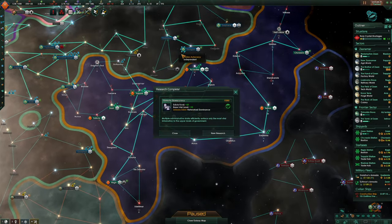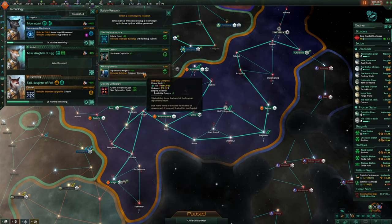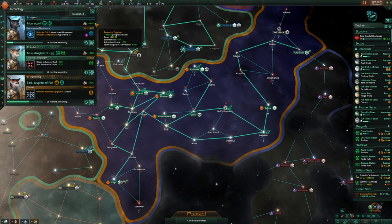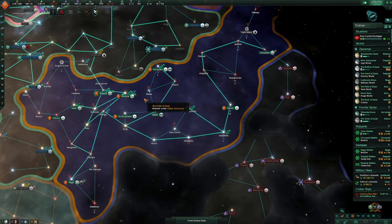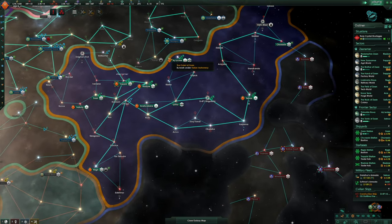We've got research complete again. Embassy Complex, Orbital Filing System, War Exhaustion Gain — that'll be good for this war. So let's go for that eventually. That's been there for a while as an option, so it's probably time to take it now.